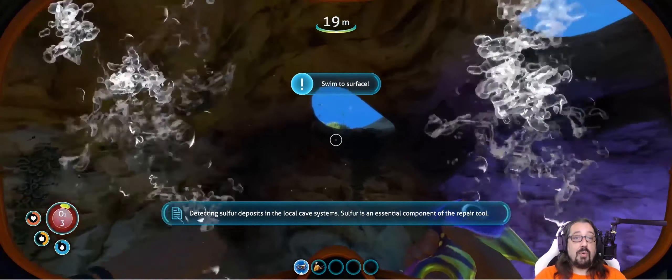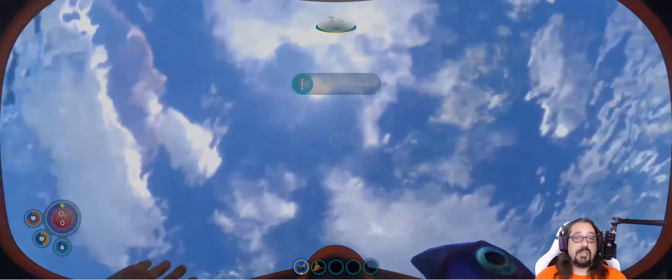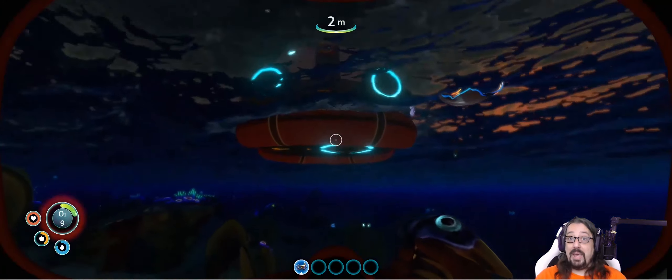Luckily, as you progress, you are able to craft yourself better equipment, including fins, higher capacity oxygen tanks, a scanner, a flashlight, and even a habitat creator where you can build your own bases.